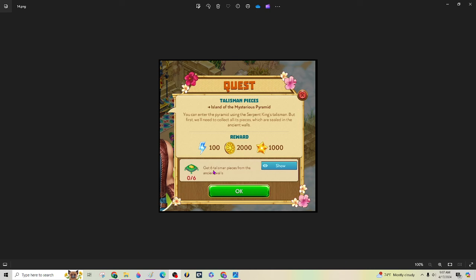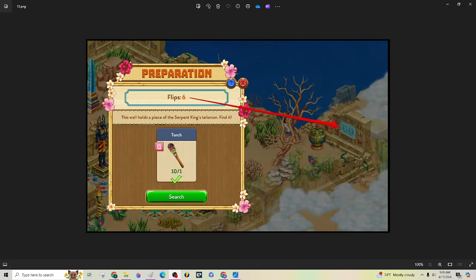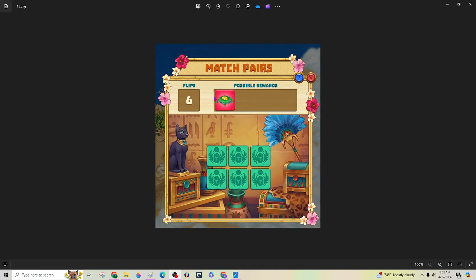This quest is to get six talisman pieces from the ancient walls — that's the little blue thing I just pointed out. It's going to be a flip game and you're going to need torches to do this. You need one torch per flip, so just start crafting your torches now. It takes a ton of torches to set up the island. Here is what the flip game looks like — only six spots, six flips. Pretty easy peasy.